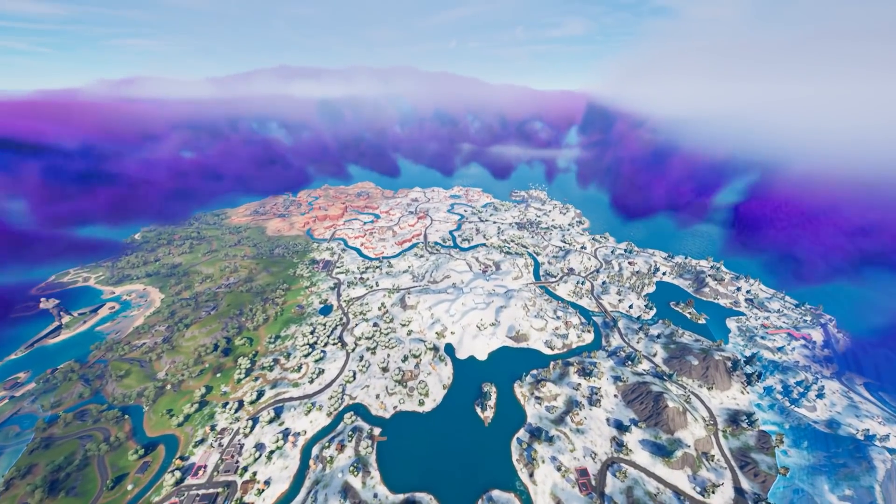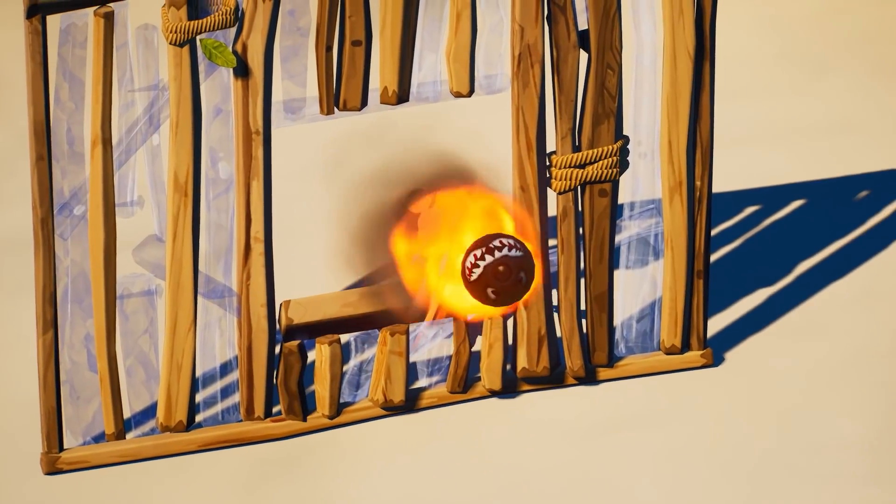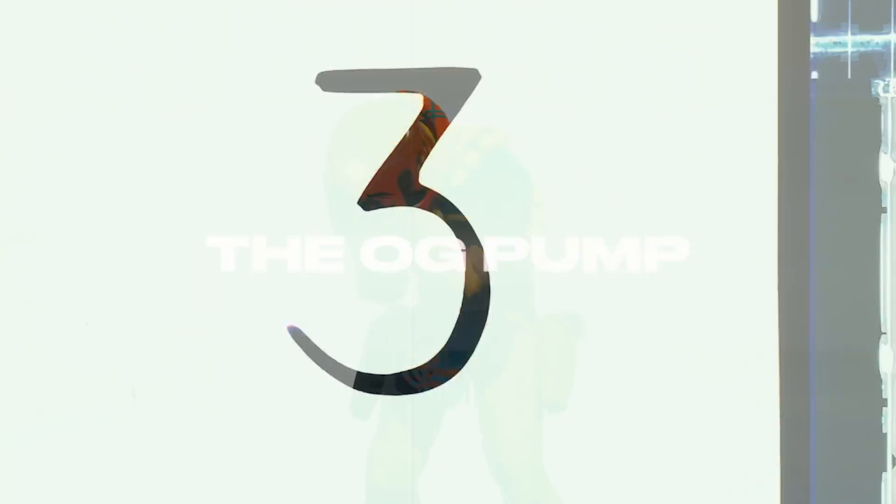Fortnite Chapter 3 has practically removed almost everything from the last chapter, including the SCAR, which has literally been in the game since day one. And just when you think we get to keep one thing from the old chapter, it gets removed. Of course, I'm talking about the OG Pump.